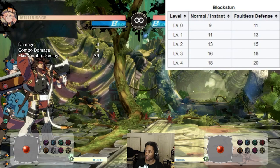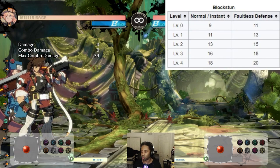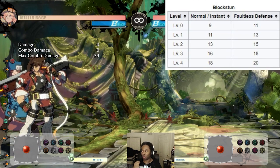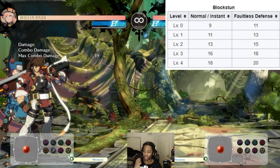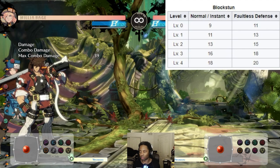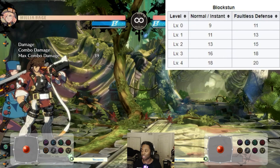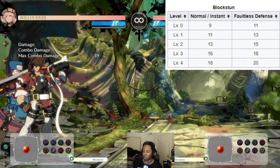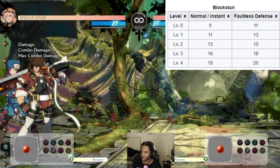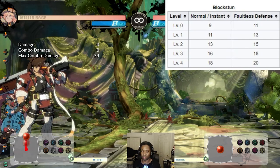One interesting thing you might notice is that when you faultless defense, there's more block stun. That's the trade-off of having the pushback — the person attacking has slightly more advantage, but they're just farther away. There are ways you can take advantage of this if someone FDs your moves, but you have to experiment with your own character. This is how you determine, as a new player, what the numbers mean — you can use this to build frame traps, block strings, and rush down your opponent.